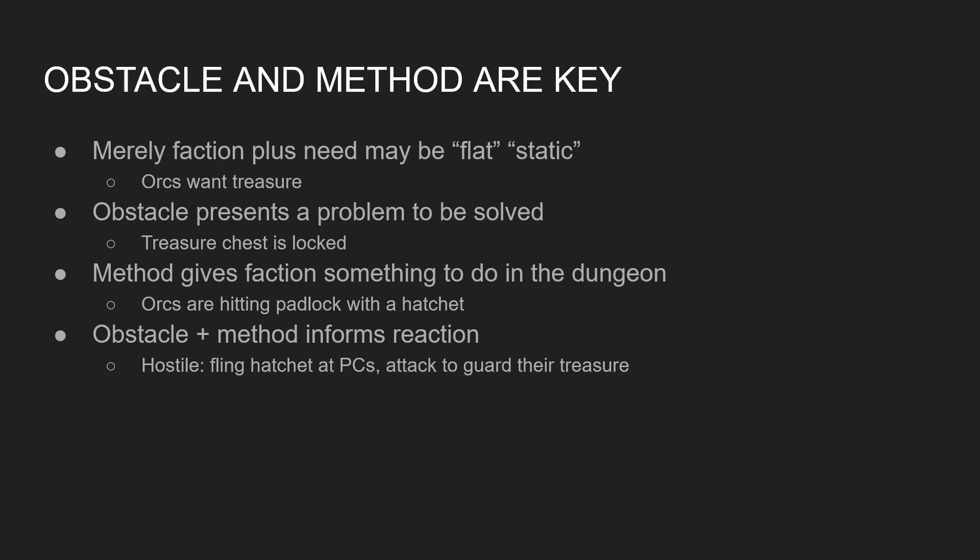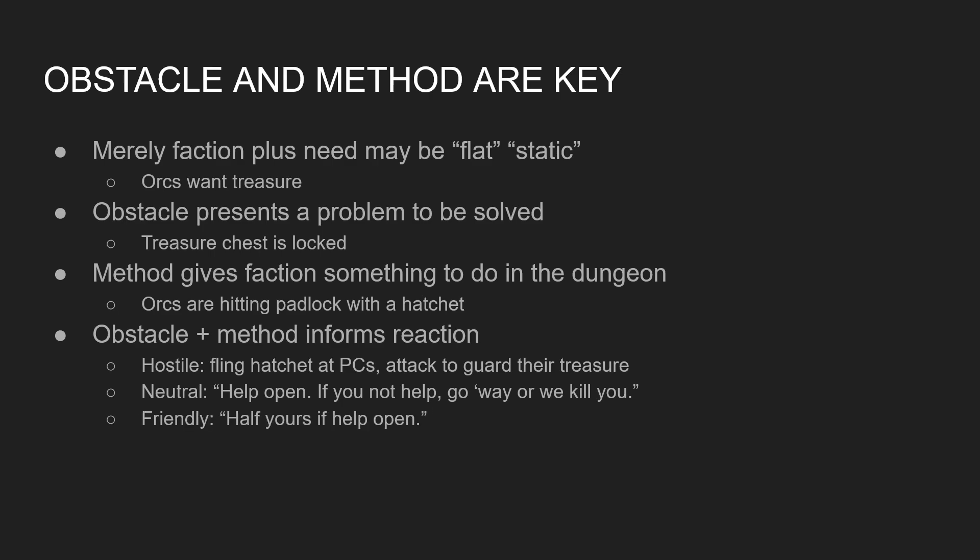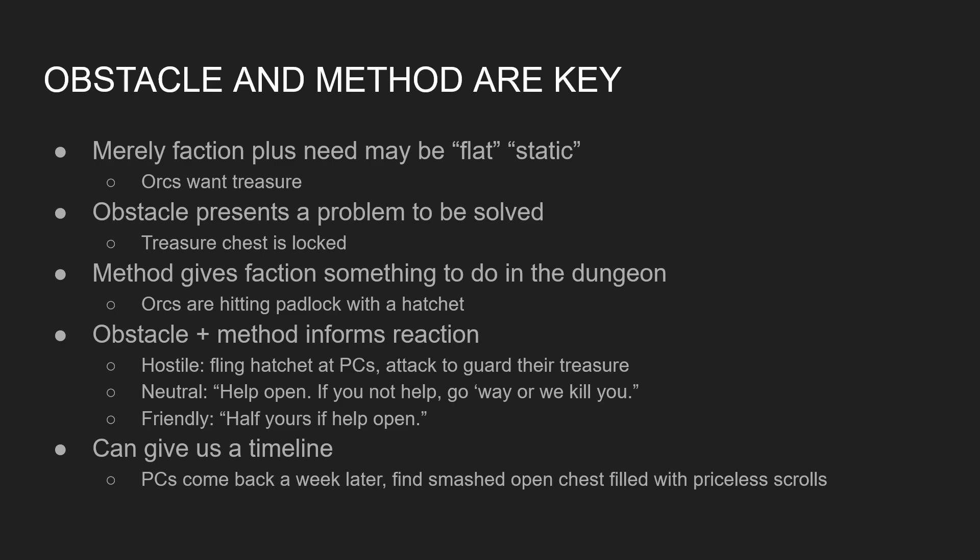Is it a hostile reaction? If they come out hostile on the dice roll, they might fling their hatchet at the PCs and attack to guard the treasure. If it's a neutral reaction, they might ask for help in a sort of menacing way. And if it's friendly, they might offer a reward. The obstacle and method also give us a timeline and make the dungeon really feel alive. If the PCs come back a week later, they might find a smashed-open chest filled with priceless scrolls that the orcs left behind because they can't even read. This can make the dungeon feel like a living, changing entity rather than a preset, static, video-gamey stage.